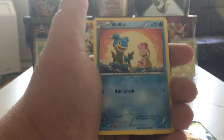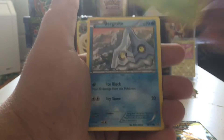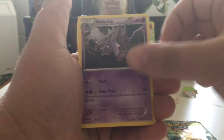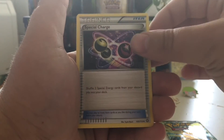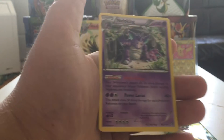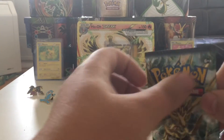Alright, so we have a Dano, a Shallows, a Mankey, a Fungus, a Bergamite, a Zuelus, a Nidorino, a Special Charge, an Oshawott reverse, and our rare is a Nidoking — again, we pulled that last episode, so that's not helping us too much.